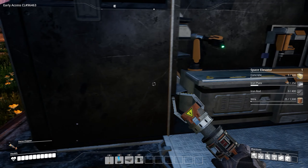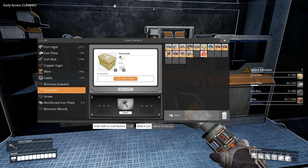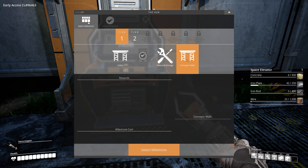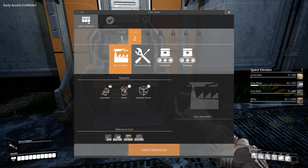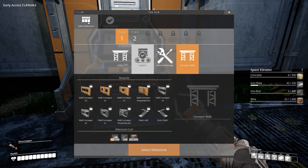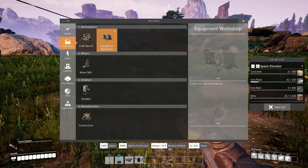The elevator should be kind of our top priority here. Oh, concrete — it's got a big concrete requirement. We're going to need to fix this because that takes a lot of concrete. So maybe not quite yet, we're going to have to unlock a couple more things. Getting biofuel would be nice but I don't know if it's necessary right now. Jump paths, walkways — not really too worried about this stuff. Chainsaw — yeah, we need to get this unlocked.